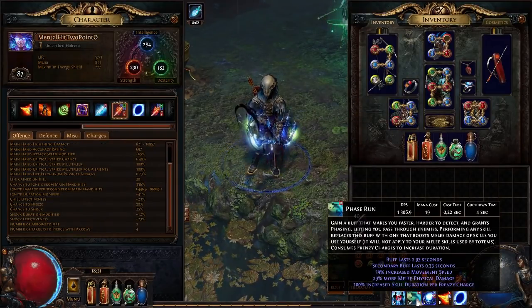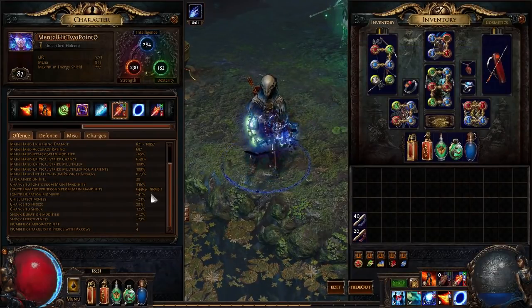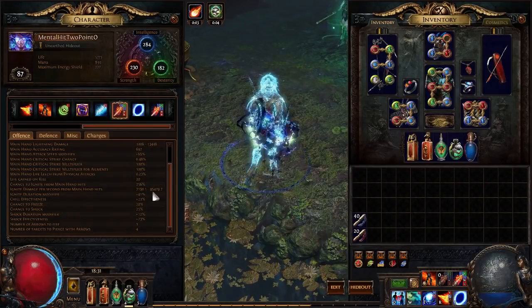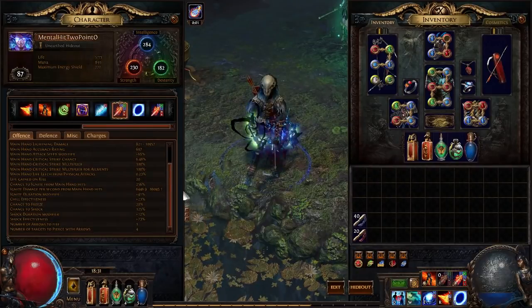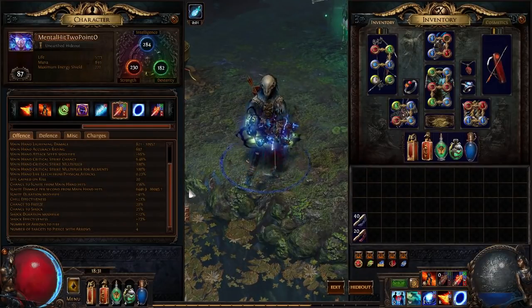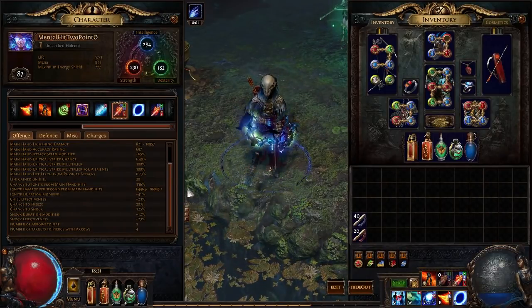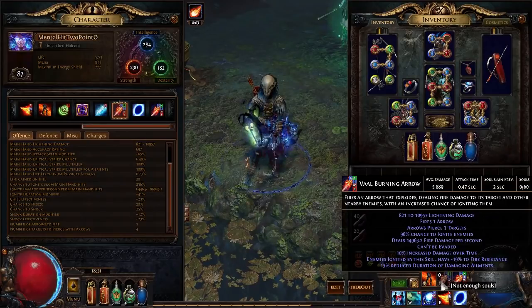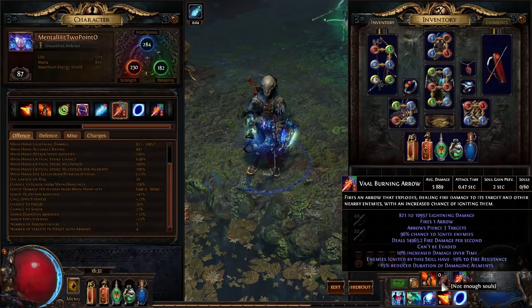I'm also using Soul Catcher, which improves Vaal skill damage and therefore improves the ignite damage from Vaal Burning Arrow. Vaal Burning Arrow also has a bit higher base damage, so for bosses I do use Vaal Burning Arrow. For non-ignite Burning Arrow builds, Vaal Burning Arrow with GMP may even be able to one-shot bosses — I'm actually amazed how much damage I'm doing with GMP Burning Arrow while focusing on damage over time.